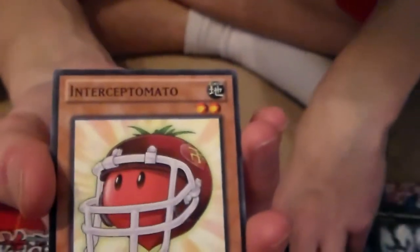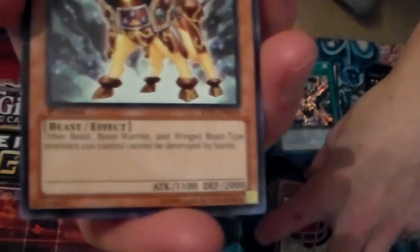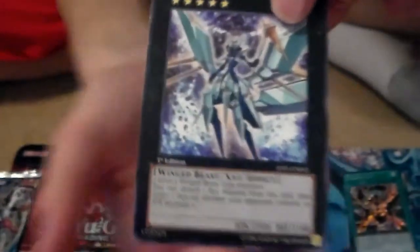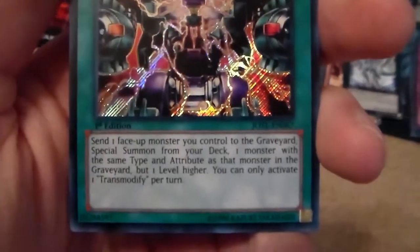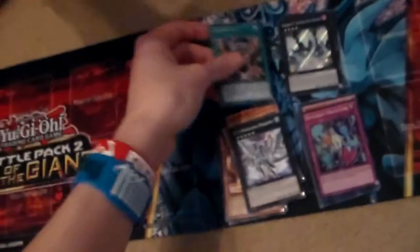Transmodify — we don't have that card. We do have Good Tomato though. A Gingi Wolf — not bad, their effects are pretty good, I like them. Nice XYZ Princess — I'm a fan of XYZ cards. Check this out one more time — pretty nice card. Not bad, actually that's really good, that's a really good card.